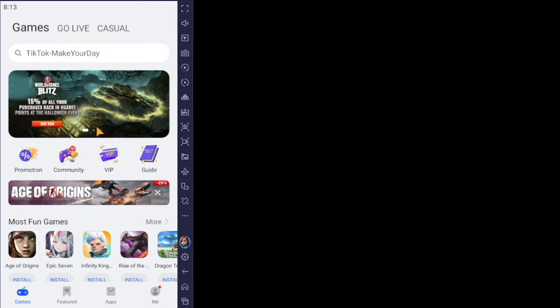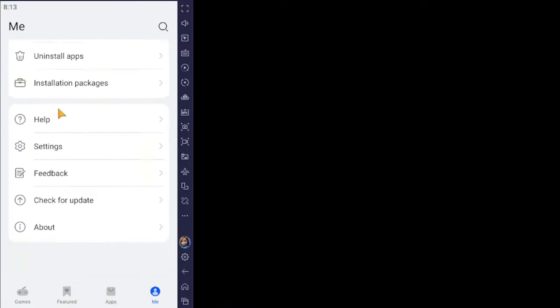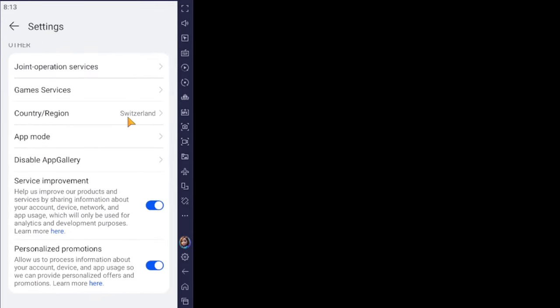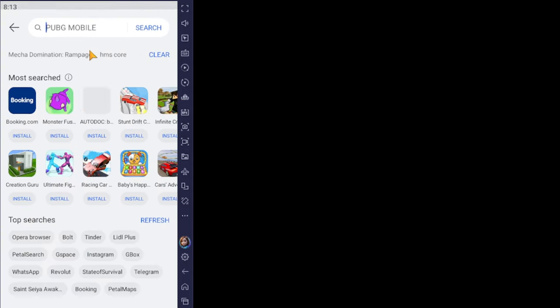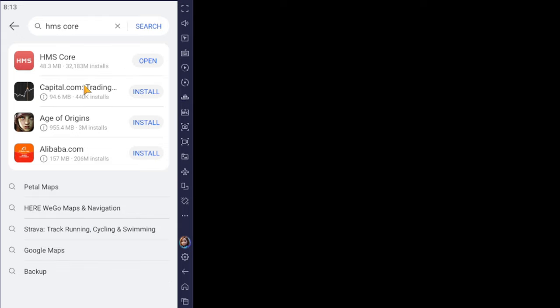Back on the AppGallery homepage — once you create an account, scroll down to Settings and go to Country/Region. Make sure to select Switzerland or Turkey, as these are the countries where the offers are available and have the cheapest pricing. Search for HMS Core in the search bar and download it. I'll also leave a link in the description to a complete step-by-step guide on how to download AppGallery on the emulator, which works the same on the phone.